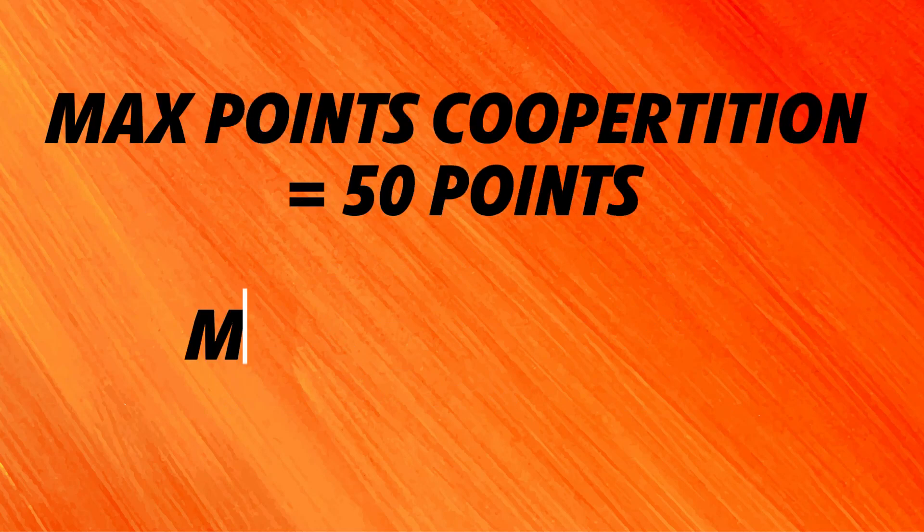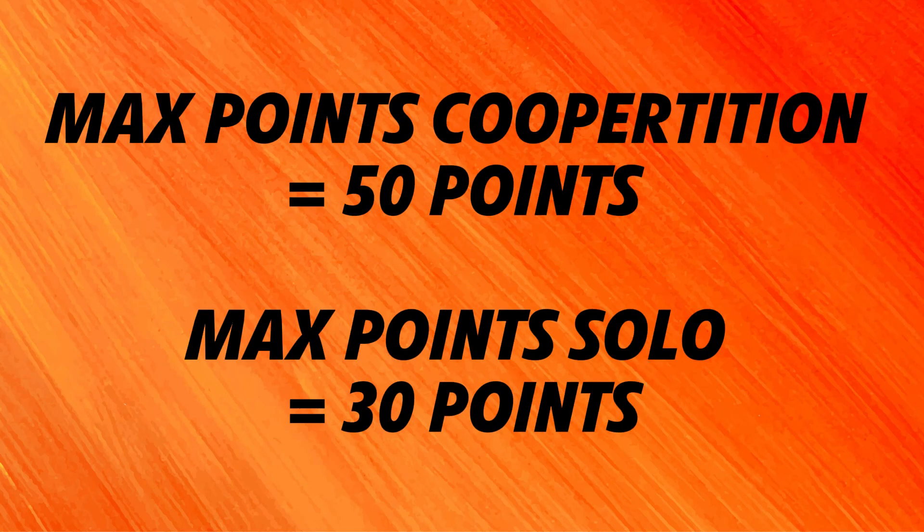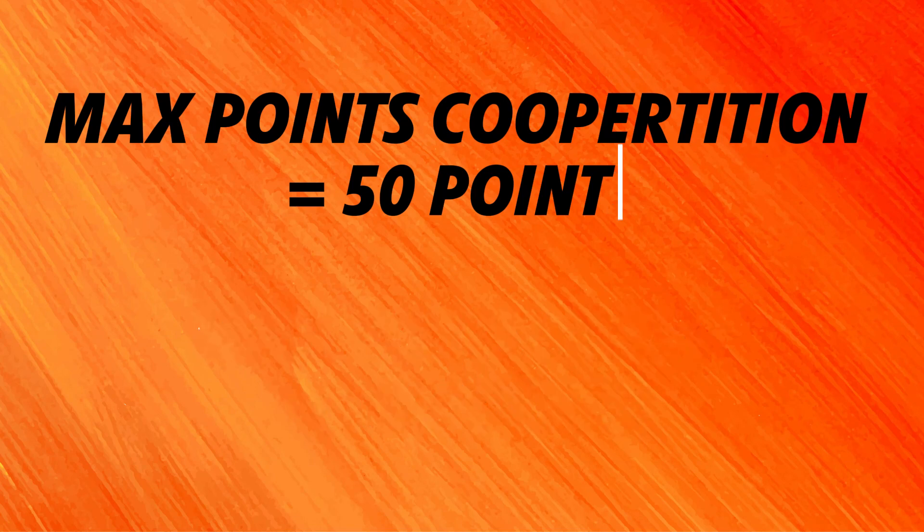The maximum that can be achieved for mission 2 is 50 points, which are awarded when both teams change their active stage to pink, which is one full push of the lever. If the opposing team is not solving the mission, your best approach is to push the lever down twice and turn your stage all the way to orange for 30 points. It is not required to use the orange activator to score points — the robot could also just move the stages directly.